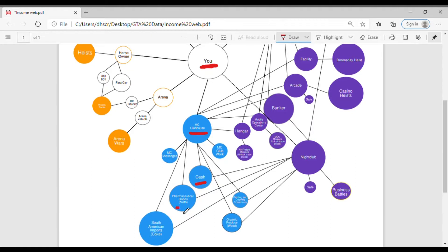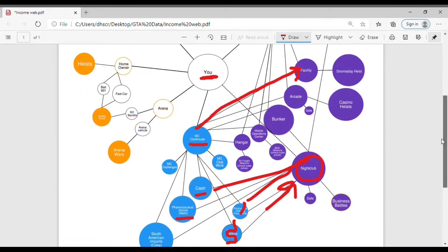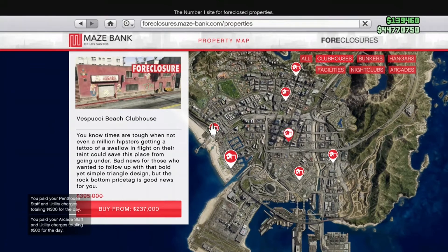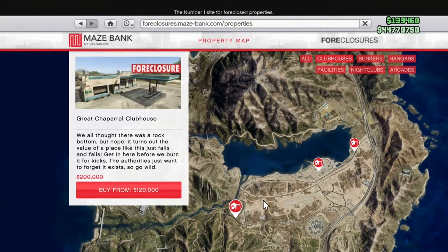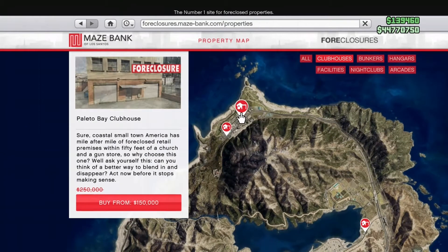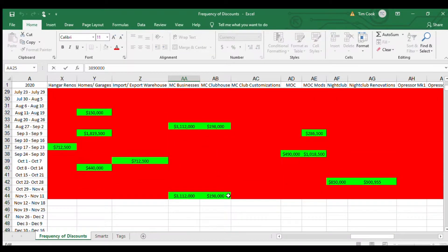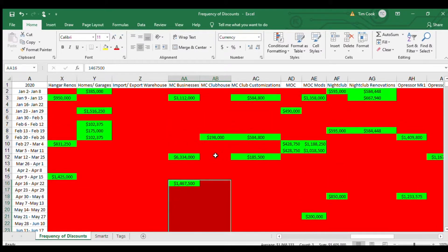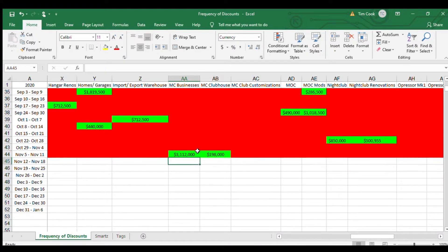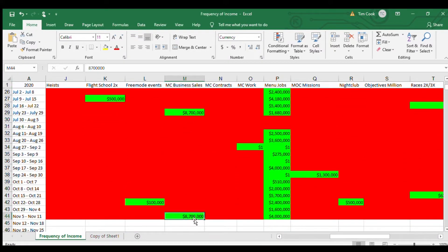As far as making money this week, the best sale you're going to get is on all the MC businesses as well as the clubhouse. If you have a nightclub or you can get the Vespucci one for free, you can start building passive income. These businesses were something the crystal ball predicted last week - the spacing was pretty even, so if you don't pick it up now it's going to be several months before it shows up again. You definitely want to stack as much cash as you can this week.